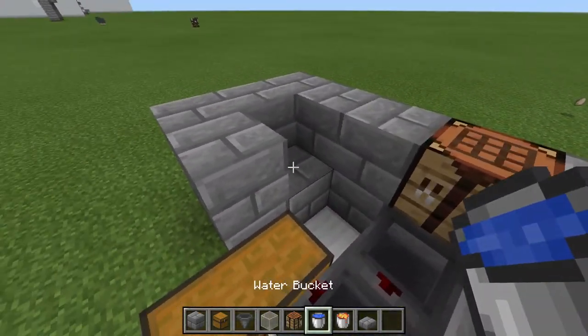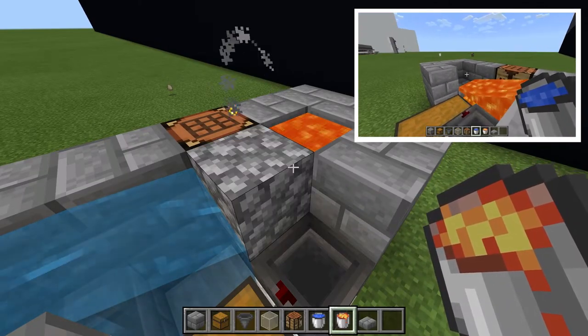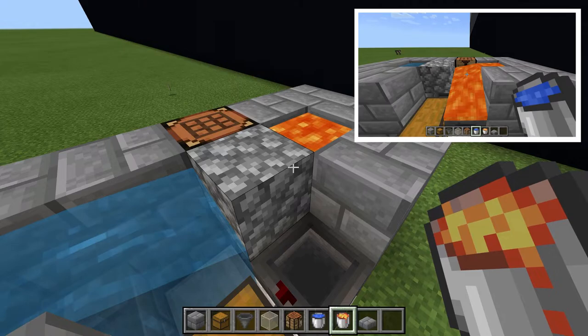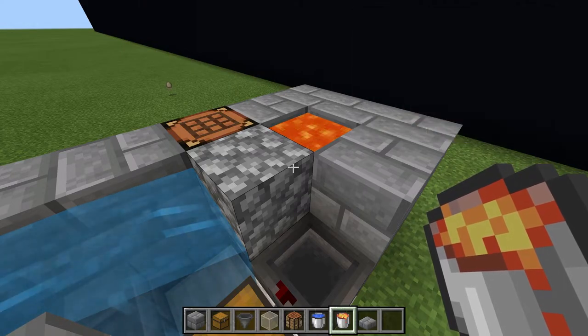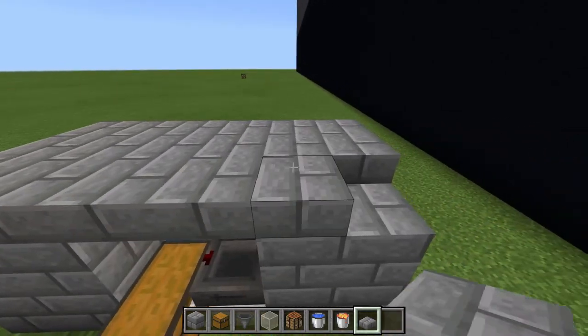Fill the outer edges with blocks except for the middle two in the front. Place the water on the left and the lava on the right. Do not do this the other way around as the lava could block the water's path and we get blocks in places we don't want them. We can now cover the whole generator with bottom slabs so nothing can spawn on top of it.